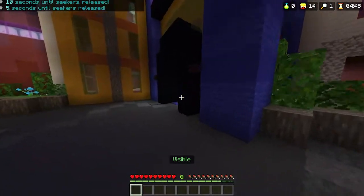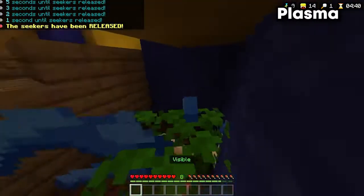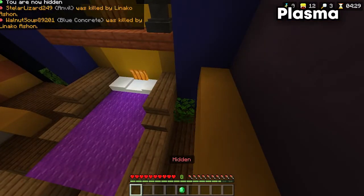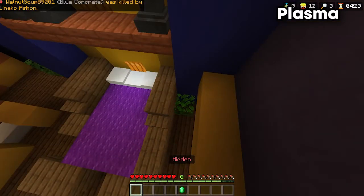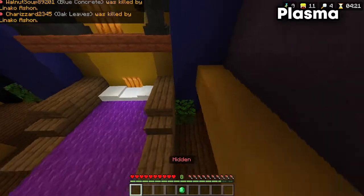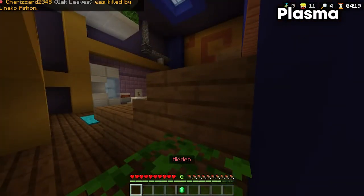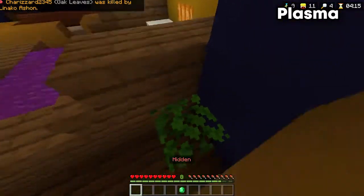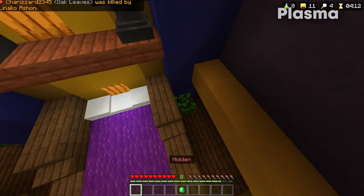This next hiding spot is on the map Plasma. Even though it doesn't really blend in with your surroundings, you're blocked by a huge structure right next to you that makes it so people can't really see you. Most people don't really go around this way — they just look in the room and leave if they don't see anything out of the ordinary. This is definitely a perfect spot if you can't find a good place to blend in or you just want an easier route to get to.